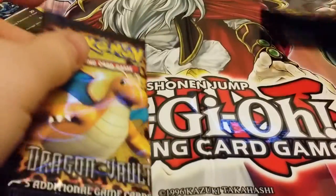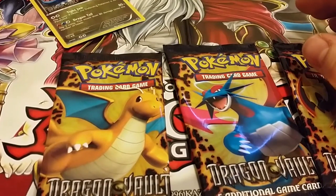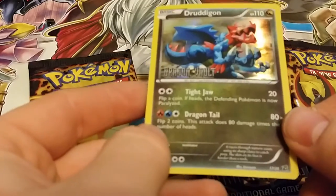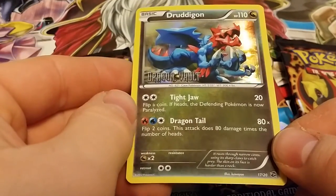This pack was kind of beat up. It was just at Walmart, kind of on its own. It was weird. But there's the Druddigon promo card — it has 110 HP.